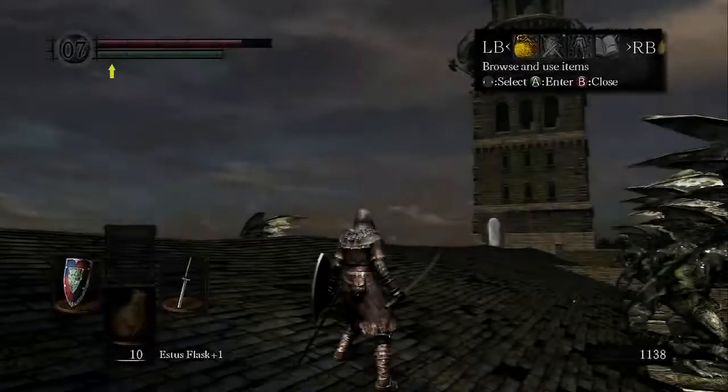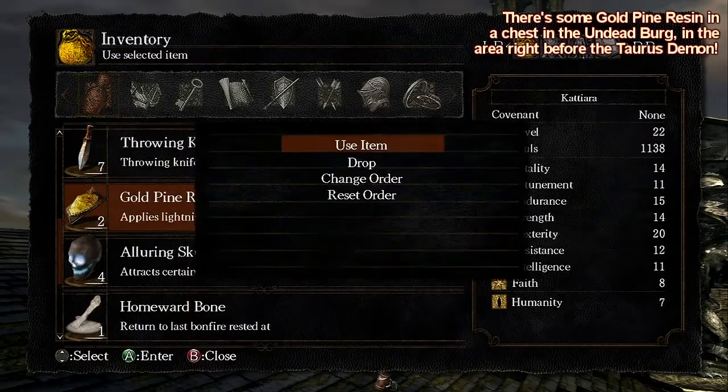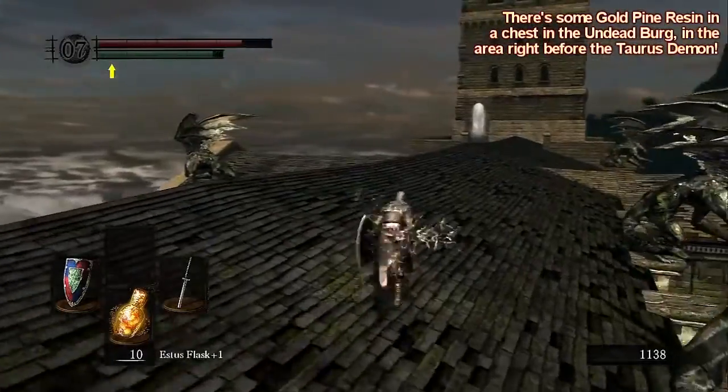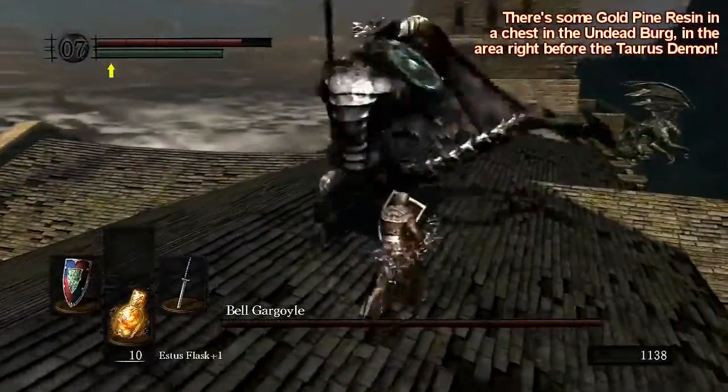One of the most important things you can do is add Gold Pine Resin if you have any — you can buy them from several merchants, you should have some by now. Equip it to your weapon because these gargoyles are weak to lightning. Skip the cutscene, and there you go.